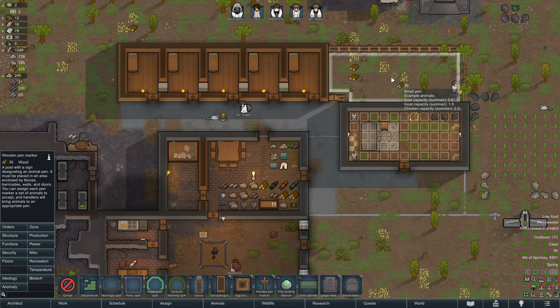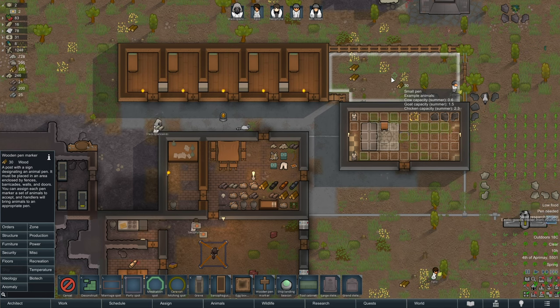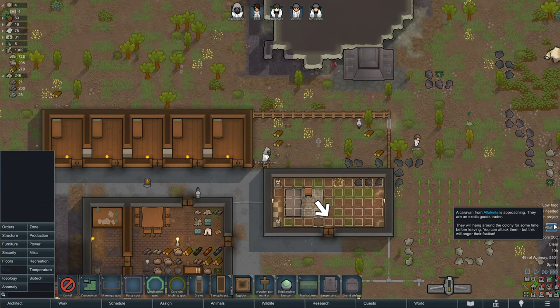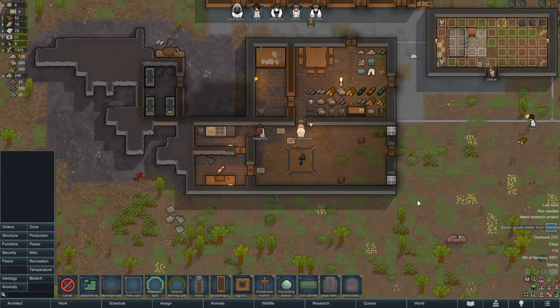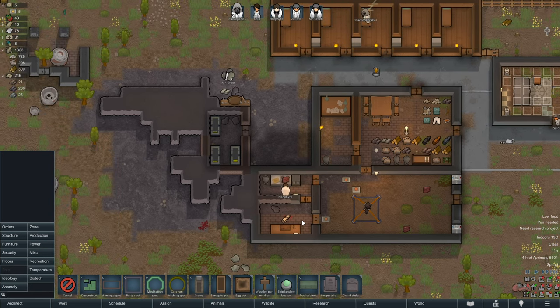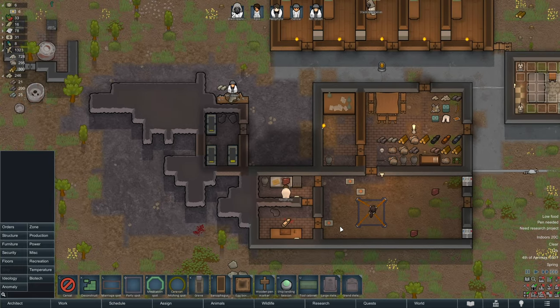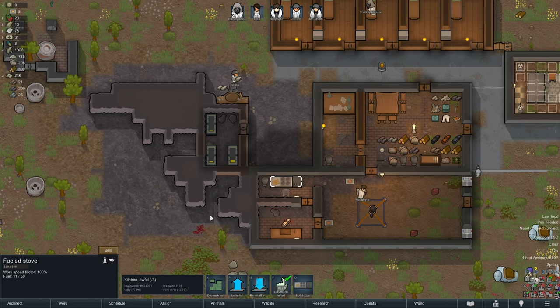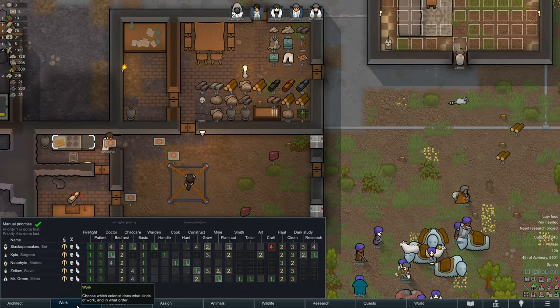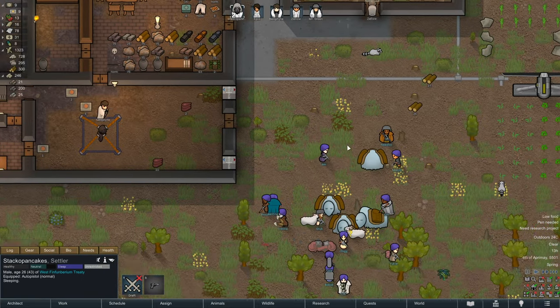Cow, goat, and chicken capacity - small pen. This is too small for a dromedary - is that what you're saying? Exotic goods approaching. Food, we're good on. Batteries are charging - this can turn into an electric stove once a little more food's handled. Stack of Pancakes!